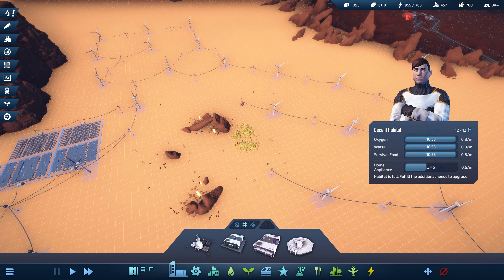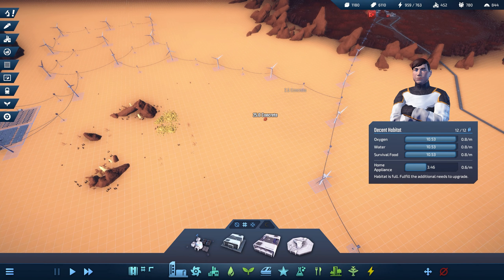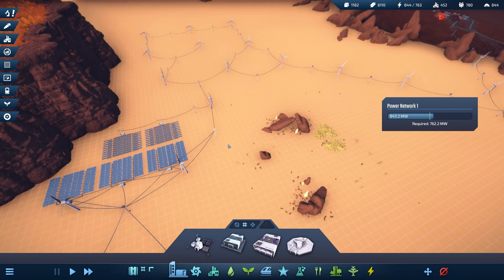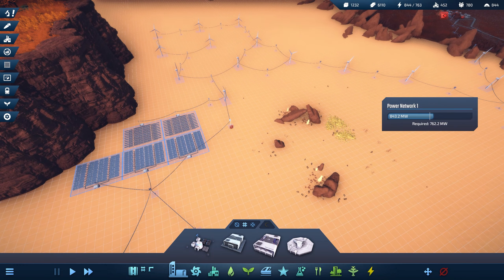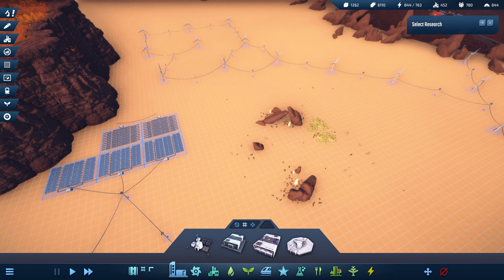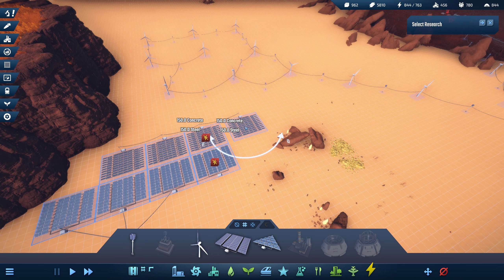We need space to kind of move out. We should see power go way down — oh, we still have quite a bit of power. It must be coming from these. I'm not going to get rid of the power lines, at least those power lines. Let's start gassing up with some power here.